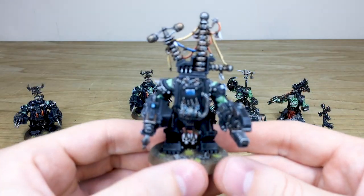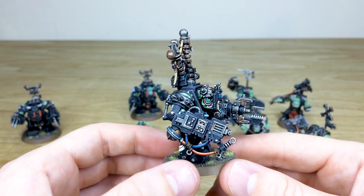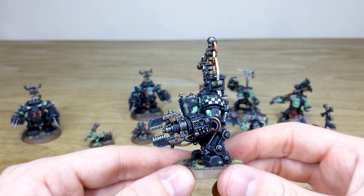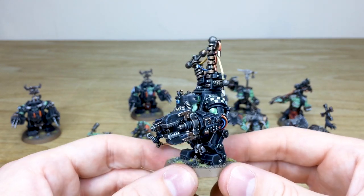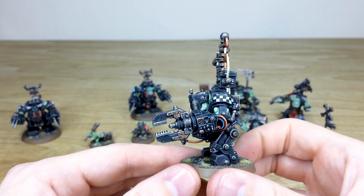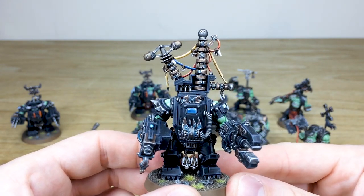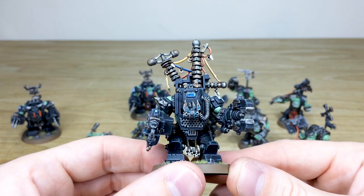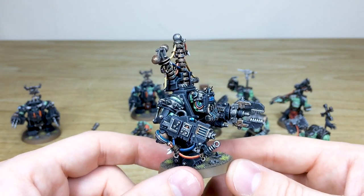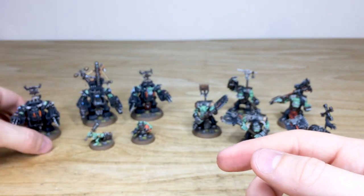Next we're going to look at the Ork Nobz in Mega Armor, starting with a quick look at the Big Mek. Really awesome model — all the screens painted, the custom force field generator all done, lovely attention to detail on the weapons with nice verdigris on the cylinder. He's got this huge claw — kind of like a massive wrench — all the cables and checkers done. The custom force field generator with all its cables is painted with a lovely blend and glint, and that visor is glossed. I specifically love the little red dial inside the weapon, and the Ork and human skulls hanging down are nice little touches.